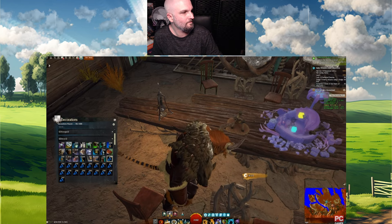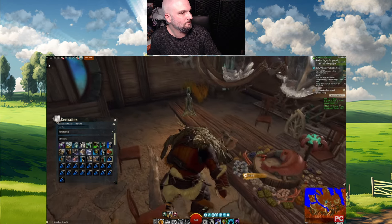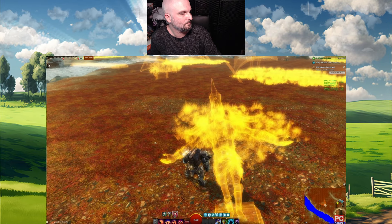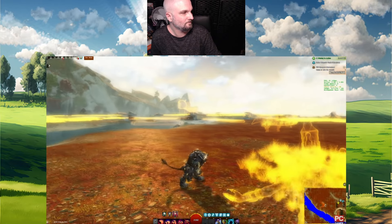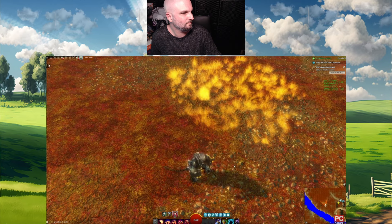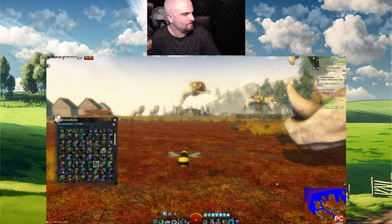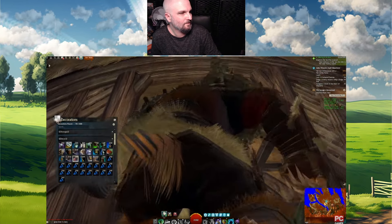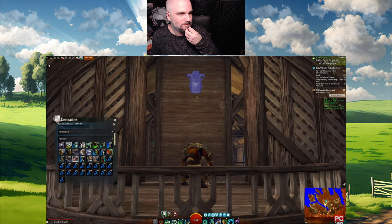Even once they're placed, you can switch over to the Modification menu and adjust any existing item, giving you some power to fine-tune things after the fact. There's even a new X-ray vision mode so that you don't lose items into the floor — you pop it on and you can see a glowing item even if it's through something else, letting you remove it more easily. If you need a different perspective while creating, just turn into a bee and fly around. I had a lot of fun just messing around with the tools.